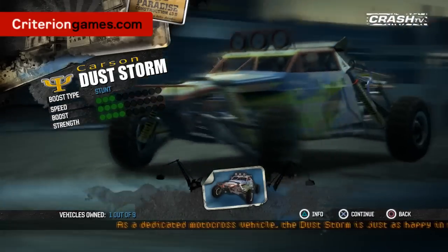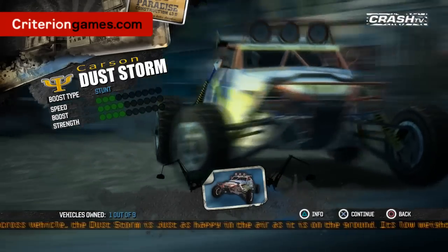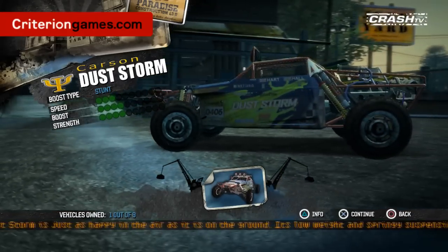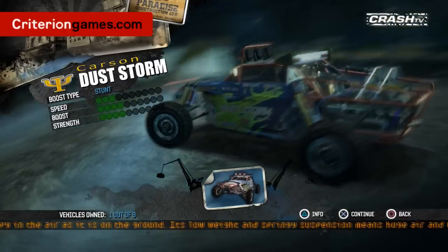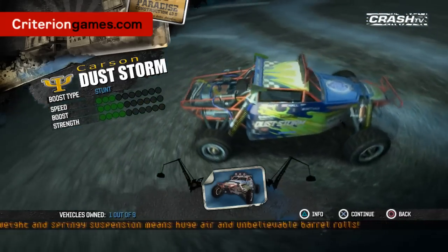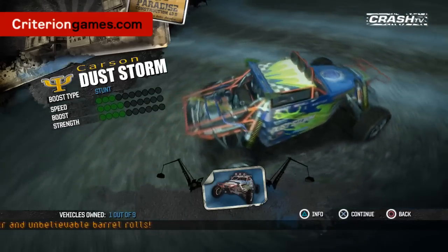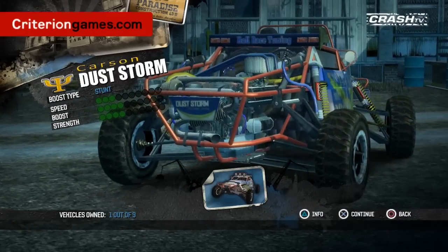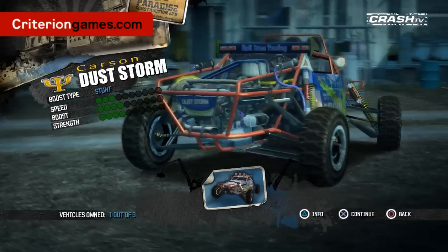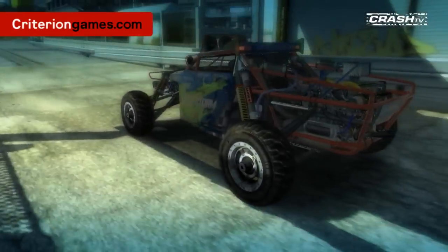We teased this car a very long time ago, and I know people got quite excited about it. What's so special about the Dust Storm? Well, it was designed specifically for the island — it's naturally a stunt boost car, designed for doing massive jumps, driving fast, it's amazing at barrel rolls, and it's not too bad at flat spins as well. It just looks sweet. We don't really have anything like this in Burnout Paradise so far, so it's quite exciting to let people get their hands on it.